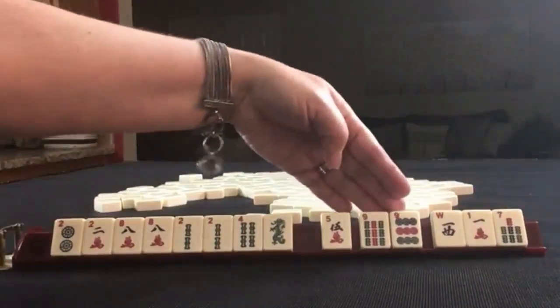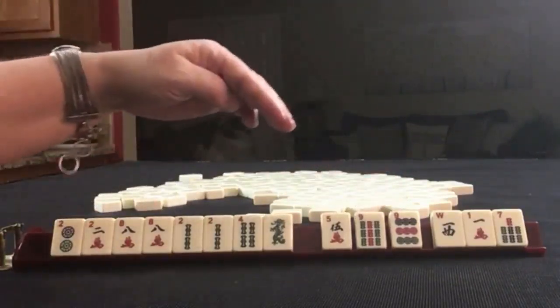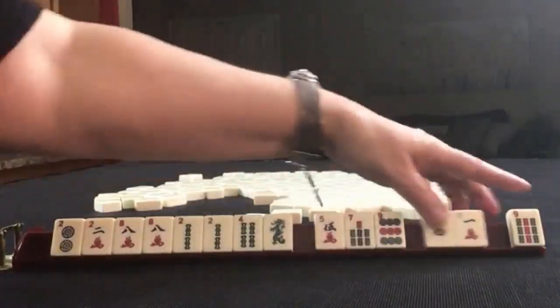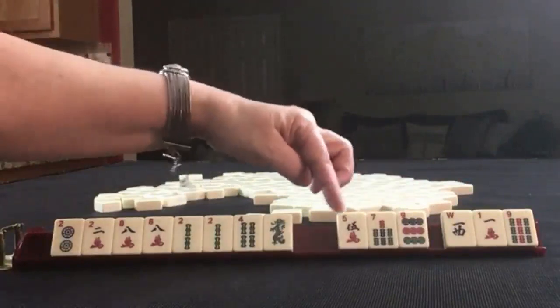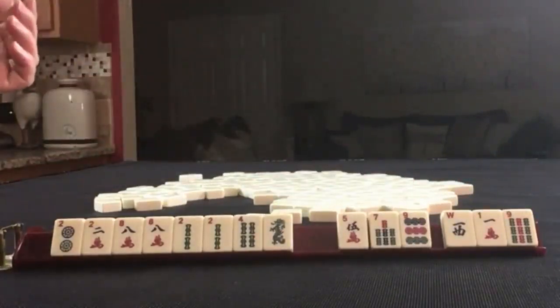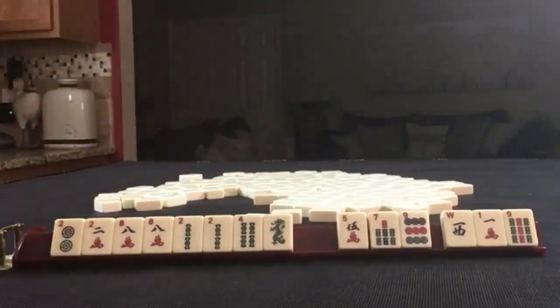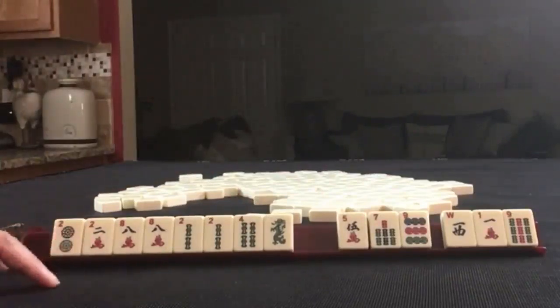So I think my first pass might be 1, 7, West. But that would leave us with like numbers, and I think I would rather break this up. So maybe pass those three so I have a good pass next — though this is a bit risky. At least it's one of each suit, and depending on what we get in that pass, we can mix it up and make it better. 2, 4, 6, 8 is what I would focus on here.